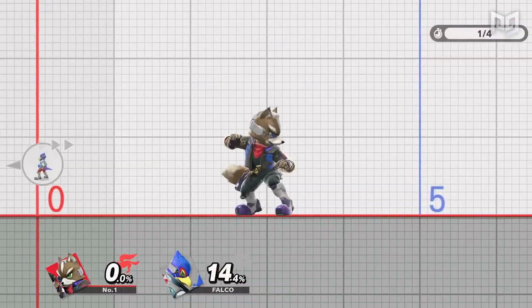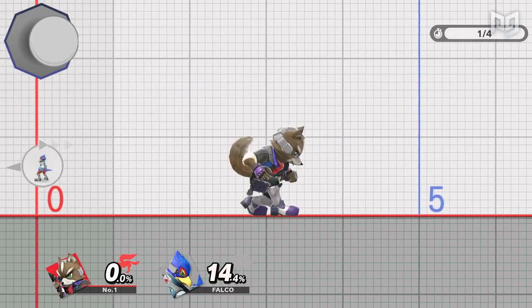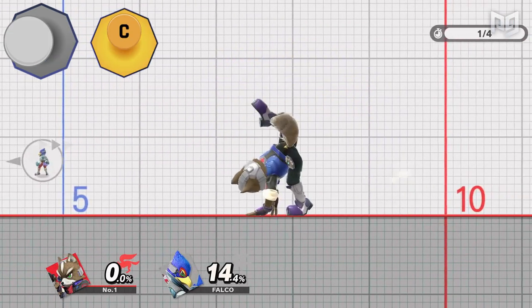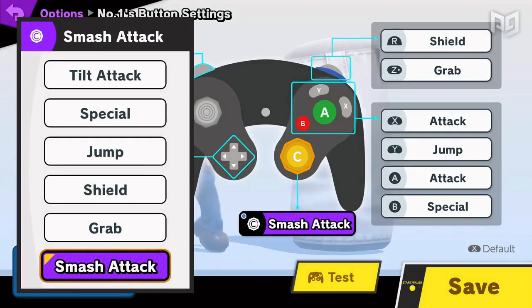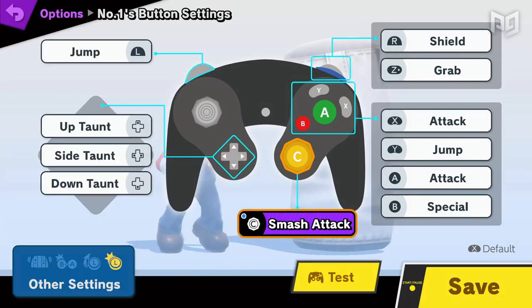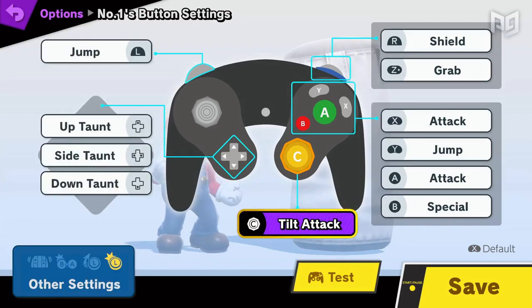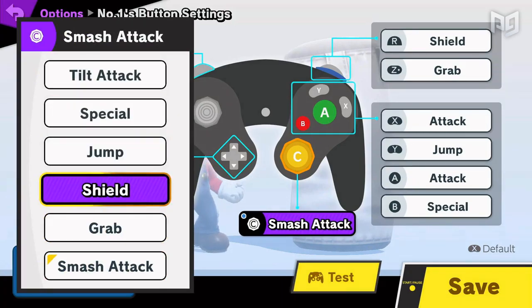Thanks to the reverse ground rush technique, you can use moves like these to approach and hit opponents in front of you. The input is very similar to a RAR but even simpler: first run forward, then once you've dashed for a short distance, hold back on the left stick and then input the attack of your choice. It's easiest to input this attack with the C stick. Since this will usually be done with tilts, you should set your C stick to tilt attack. I have two custom controls — one with smash bound to my C stick and one with tilt attack bound to my C stick. For these techniques, you can toggle them on and off depending on which character you use.